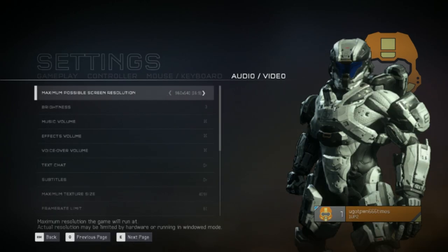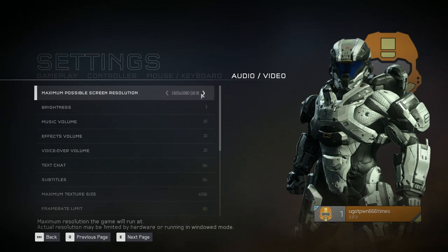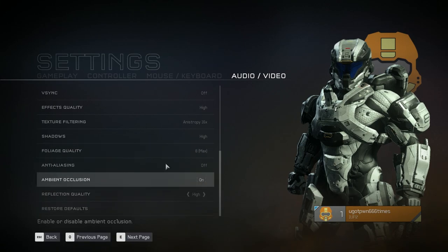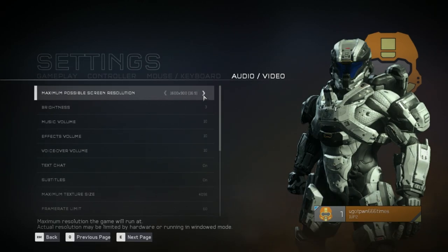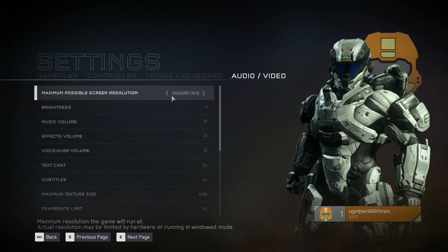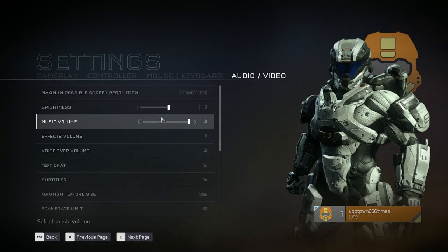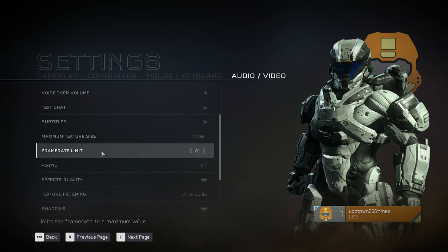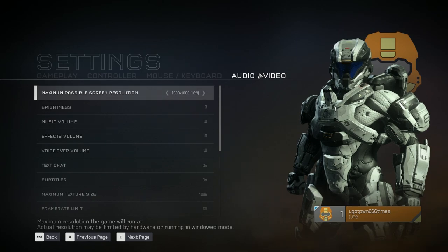Resolution actually changes on the fly — you don't have to wait through a black screen, and you don't need to hit apply. Unfortunately, there's no 21:9 aspect ratio support and no real variety of resolutions — I'm not even getting 4:3 options, which is weird. Because this is a Windows Universal Platform app, you cannot run things like Fraps or DxTori for a framerate counter, which is why you're not seeing one. Otherwise I'd be running MSI Afterburner.